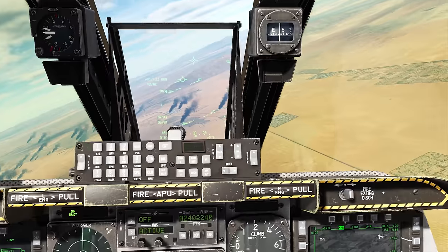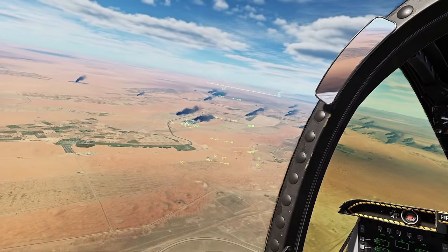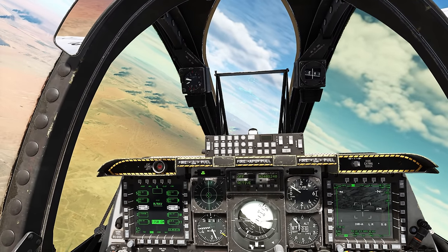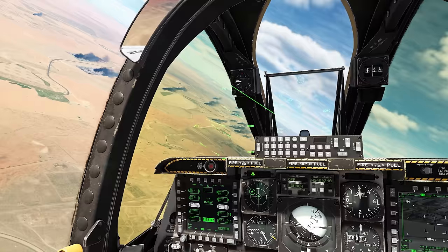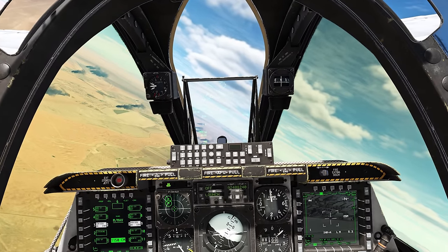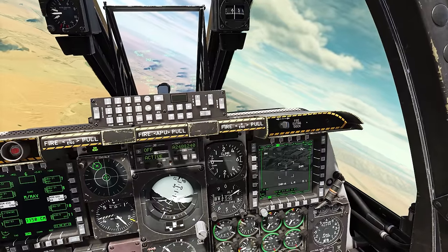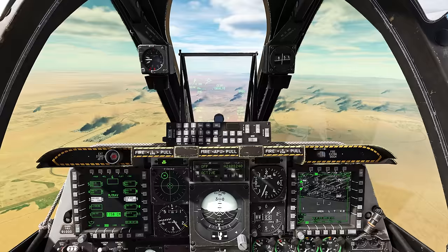You see all those little dots? Those are all bad guys. I was thinking maybe we could drop a 2,000-pound bomb on them, but that seems like slightly overkill. What I am going to do is set up a gun run and do a little bit of a show of force. We'll take out anybody we can in the gun run, and anyone who survives will probably leave. My intention is to take some of the pressure off those friendlies.